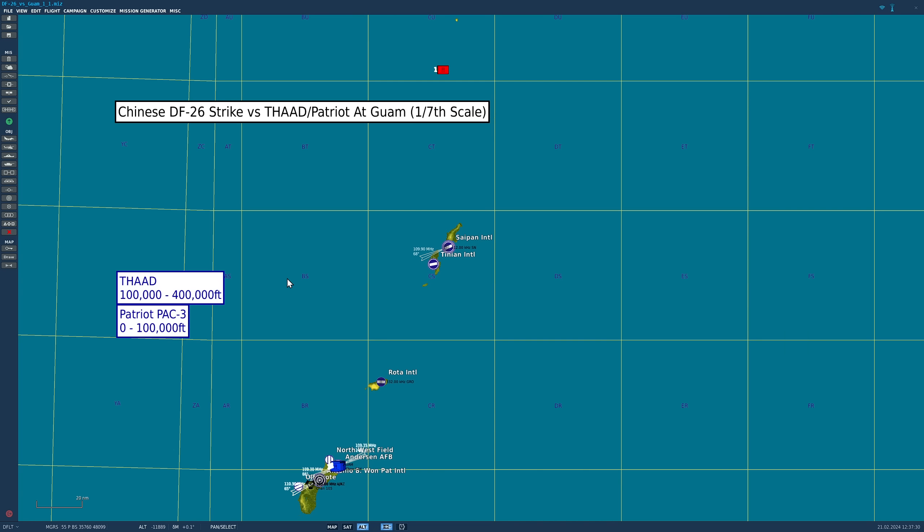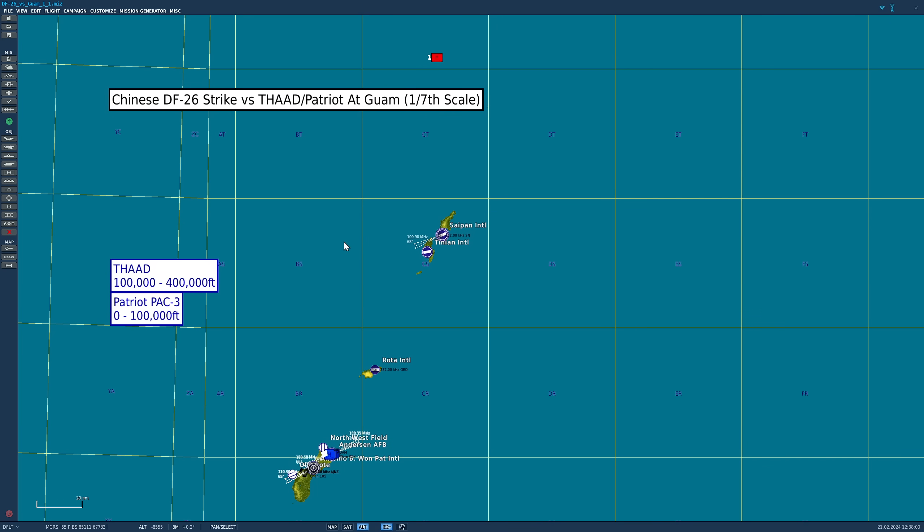We'll run three sims today. First, just the Chinese missiles on their own as a control test. Then we'll run it with just Patriot defending, and then we'll run it with just THAAD defending. Let's make some predictions. Obviously all 30 are going to get through without any defence. How many will Patriot be able to intercept, and how many will Patriot and THAAD be able to intercept? I've got absolutely no reference for guessing. Patriot maybe five, and Patriot and THAAD all of them. I'm going to guess Patriot three on its own — it's not going to be that useful. And THAAD, I'm going to guess 20 with Patriot and some leakage. This is exactly what it's designed for, so it should be pretty effective, but I'm not sure it's going to nail 100%. In case I didn't mention, we're firing 30 missiles because according to latest intel, China has 200 DF-26s. So this is an absolute full-scale attack — they are launching all of their DF-26s.